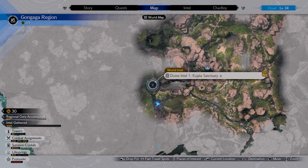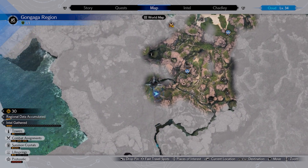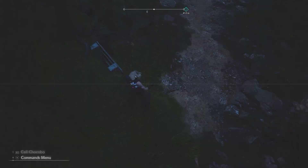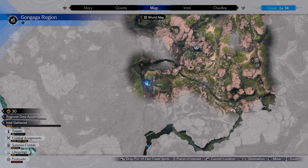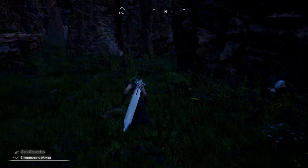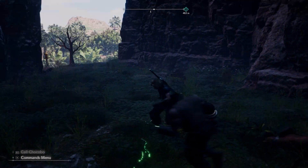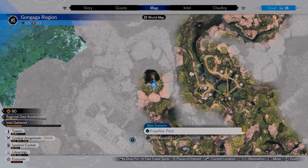You need to follow most of the main story to get the chocobo in this area, but you can find the first one down here on the left. There are a lot of mushrooms that you've got to jump on to reach certain locations, so it does get a bit more difficult to find these later on. But this first one is nice and easy — just walk up to it, solve the little timing button puzzle, and you're good to go.